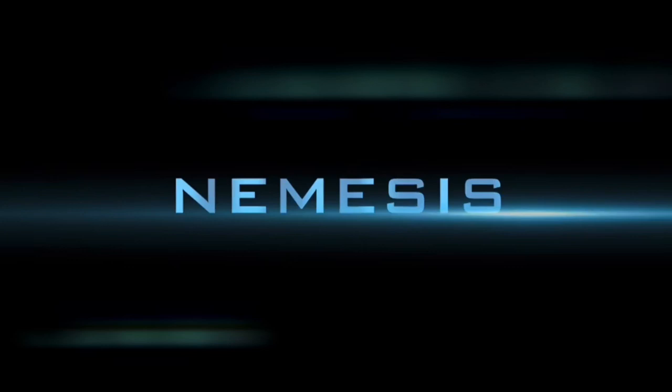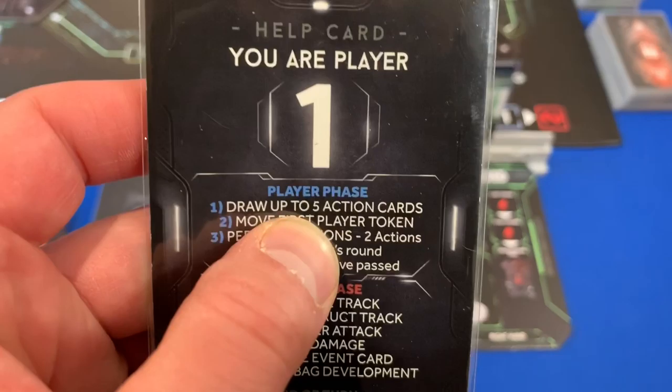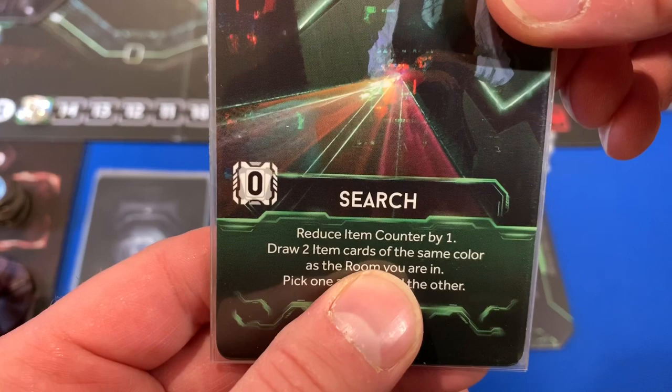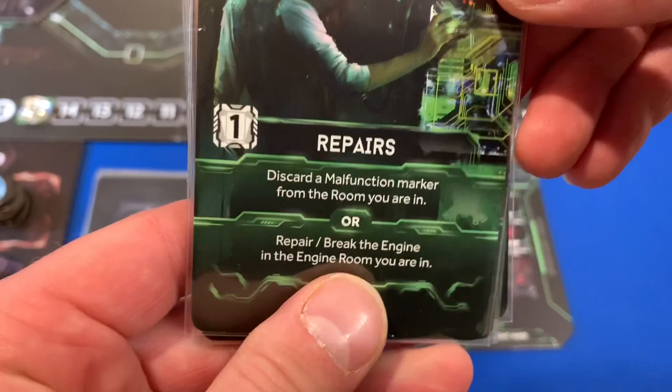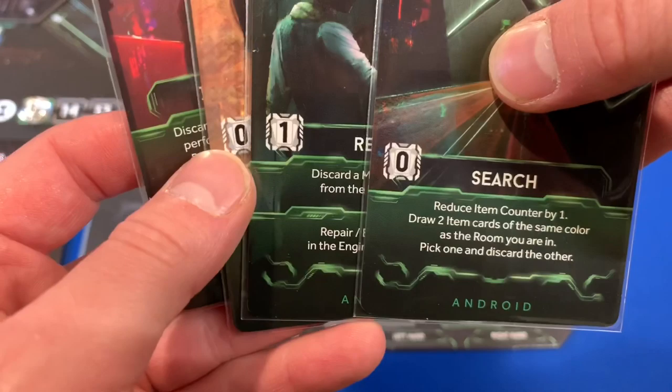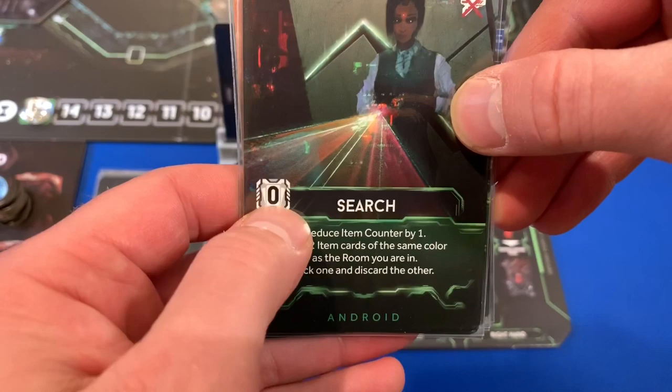Looking at our character action card, the first thing we have to do is draw up to five action cards. We draw one, two, three, four, five. We have received Search — you can reduce the counter by one, draw two item cards of the same color as the room you're in, pick one and discard the other. The next one is Repairs — I can discard a malfunction marker from the room or repair the engines in the engine room. Each of these cards has a number showing how much it costs to do that action.